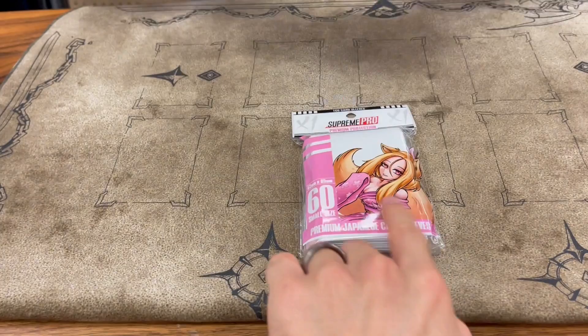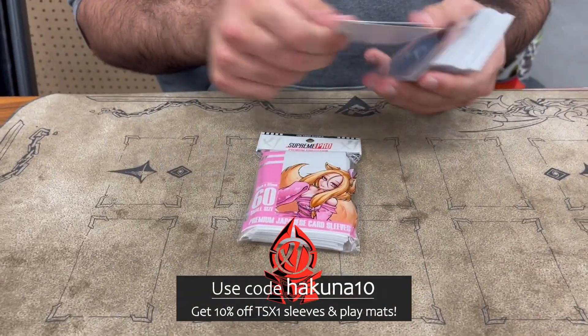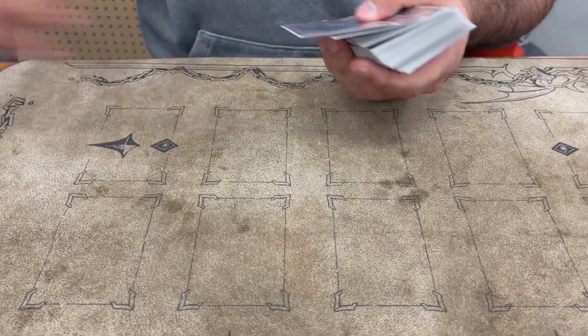Before we get to the deck list, I just wanted to give you a pack of Team Sans Supreme Pro sleeves. You can use my code for 10% off. Let's get right to the profile.